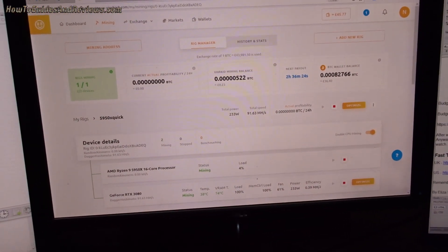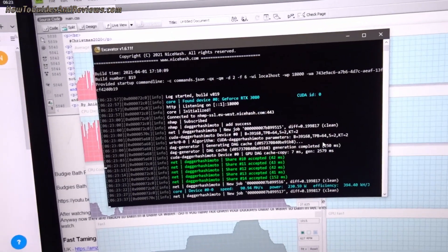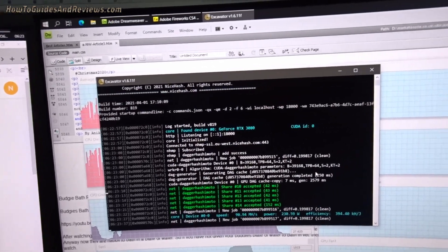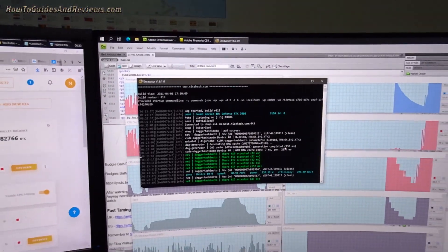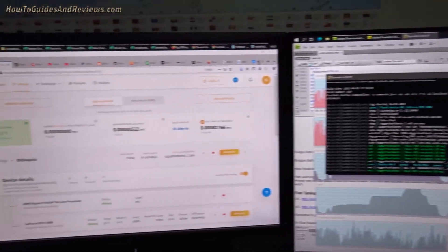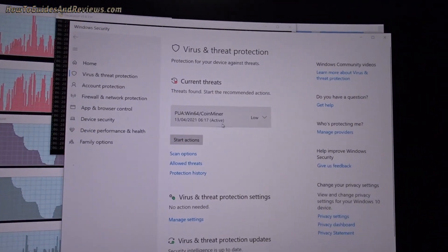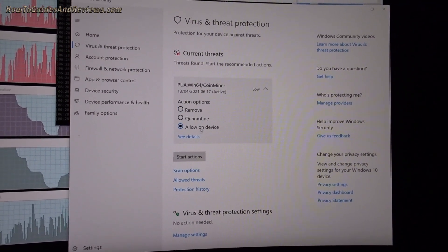It started mining with the GPU but I'm not seeing any signs it's mining with the CPU yet. It could be that Windows Defender has done something — there it is, the piece of garbage blocked it: coin miner. Let's change it to allow on device.